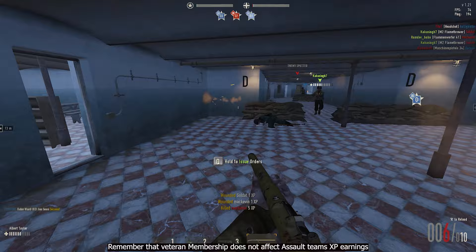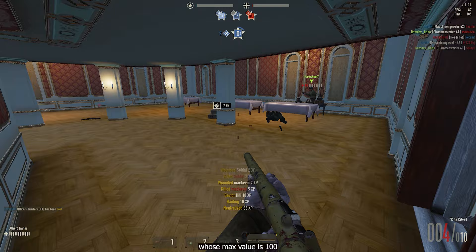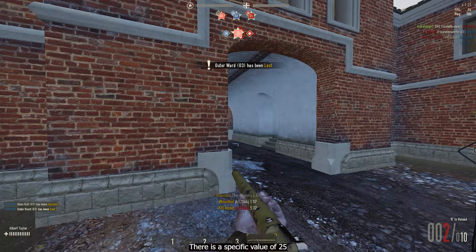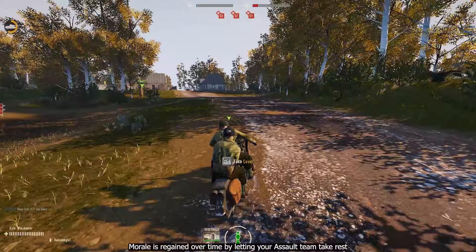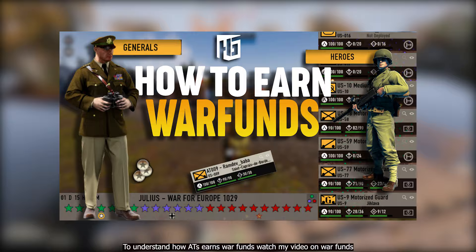The next topic is morale. Assault teams have a morale, or battle fatigue meter, whose maximum value is 100. An assault team loses 10 morale for winning a battle and 20 morale for losing. There is a specific value of 25 known as the morale break value — reaching it causes an assault team to surrender. Morale is regained over time by letting your assault team rest. Assault teams also earn war funds for the officer or generals they belong to. To understand how ATs earn war funds, watch my video on war funds — link is in the description.